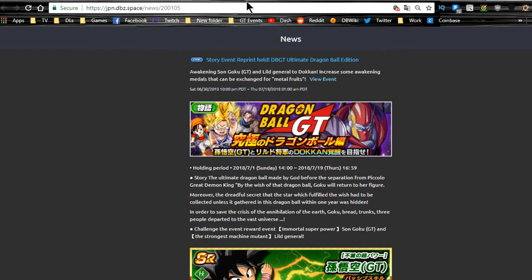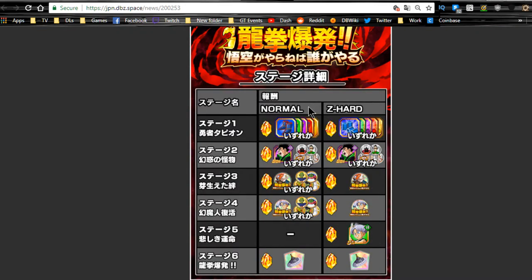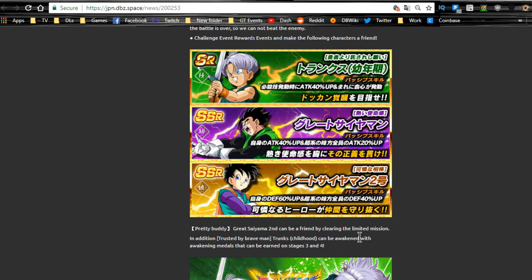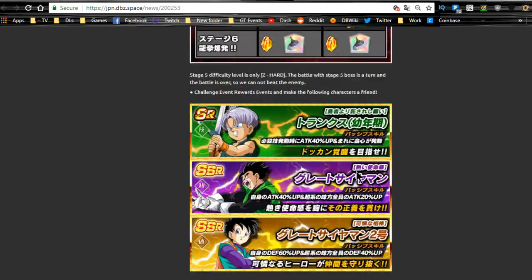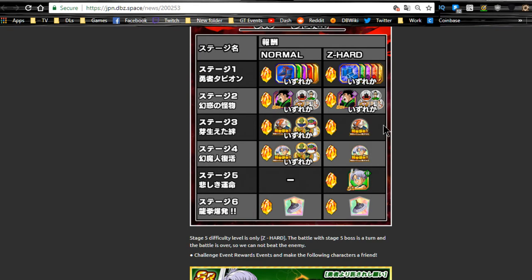Next is the Tapion event, running until 7/7. This is the story mode with the free-to-play Great Saiyaman Gohan. Running certain stages enough times gives you mission rewards for the Videl Sayaman. Tapion medals are on stage 3, Trunks medals on stage 4, the Trunks card on stage 5, and the Tapion Flute on stage 6. The flute makes the Dokkan event for Tapion a lot easier, so go ahead and get it. Videl is here as well — she Dokkan Awakens into Trunks. This runs until 7/7, so you have about three days left.